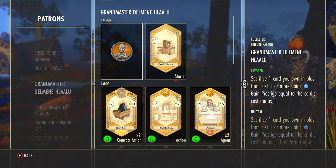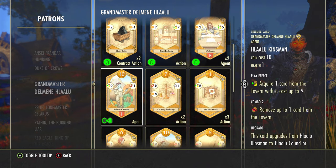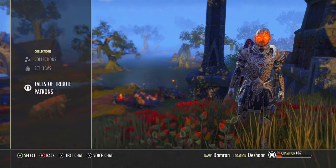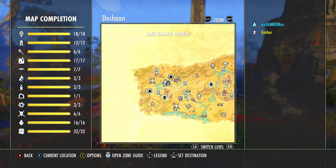First let's look at the card we're going to be upgrading in the Grandmaster Delmene Hlaalu deck, which is Hlaalu Kinsman. It's a very nice card — it's got a high cost, but when you play it you can get a card with up to nine power right from the tavern, and if you combo it you can also remove a card. It also has ten cost, so you can sacrifice it for nine instant prestige as well.